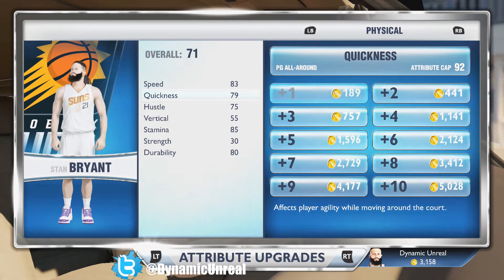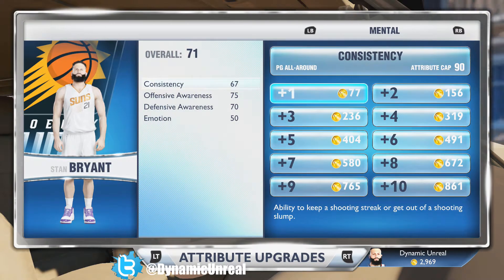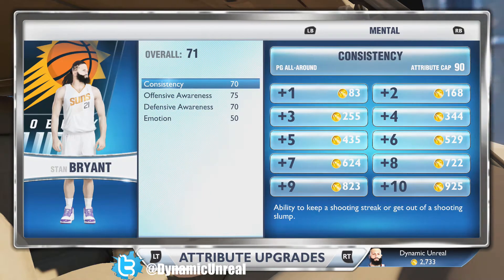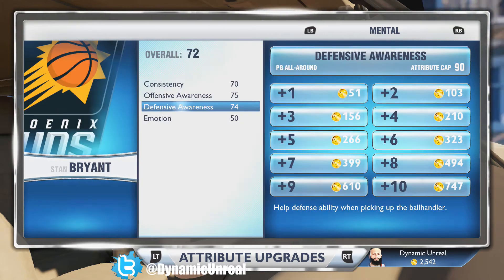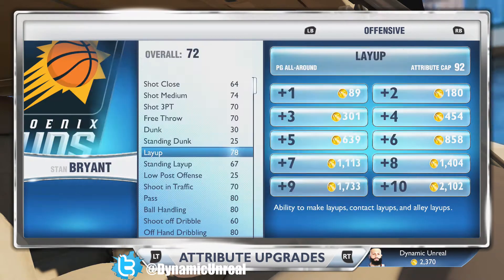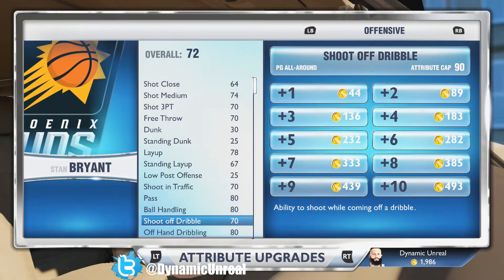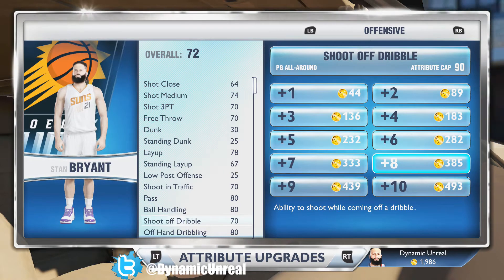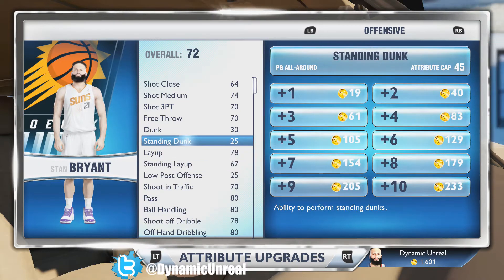I want to have a better overall player — be able to score points and be a good teammate. I added plus one to quickness, plus three to consistency because my player was going cold way too fast, plus four to defensive awareness so I can play better defense when I had to double team. I also added plus two to layup to finish drives since I can't dunk, plus 18 to shoot off dribble for open jumpers, and plus four to the three-point shot.